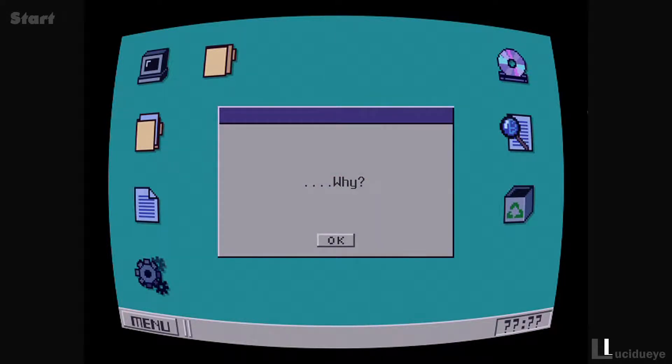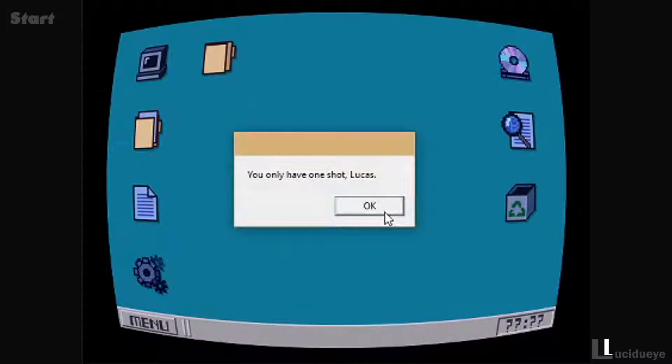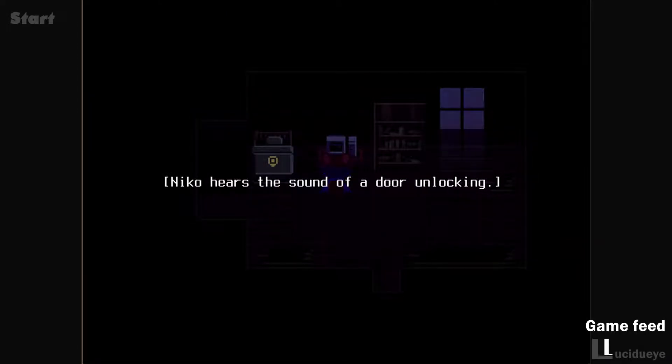You found me. Why? You're already too late. Not much of the world remains - this will be apparent once you go outside. This place is never worth saving. Do you still want to try? Then remember this: your actions here will affect Niko. Your mission is to help Niko leave. And most importantly, you only have one shot, Lucas. Niko hears the sound of a door unlocking.